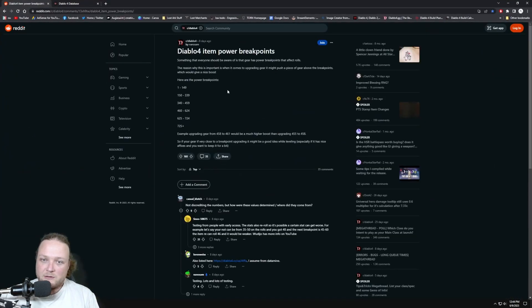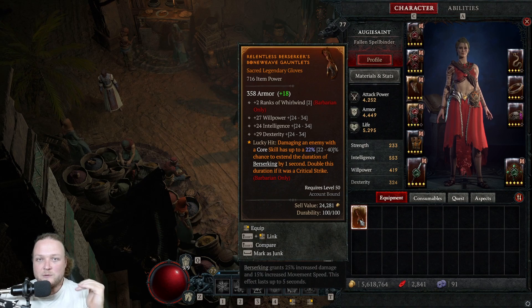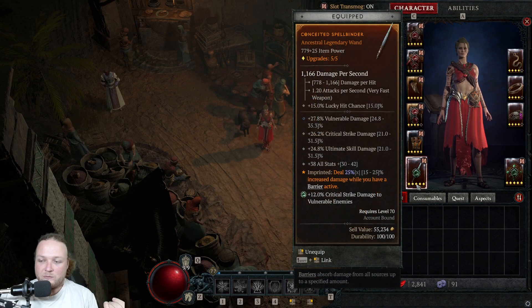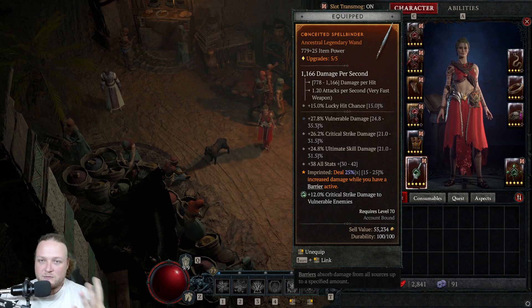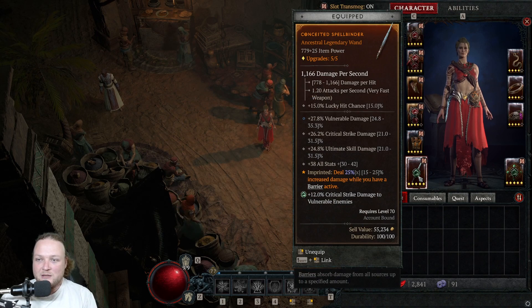There's a Reddit document I'll have linked down below — this guy made a post about all the item breakpoints. The only two real ones to worry about are 625 and 725. This piece is 716, so we'll be able to hit that next breakpoint at 725 with upgrading. You get 5 item power per upgrade node, and ancestrals can be upgraded 5 times, sacreds and legendaries 4 times — so between 20 and 25 item power total.